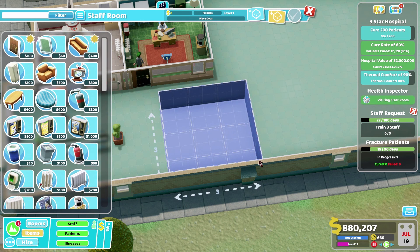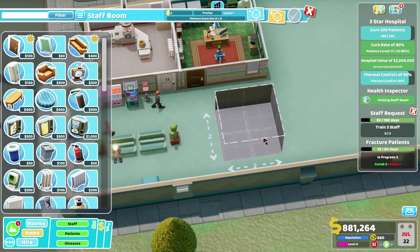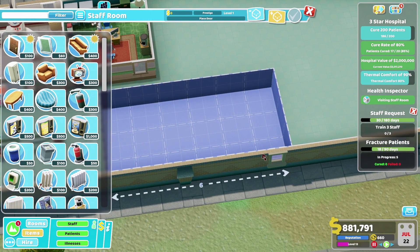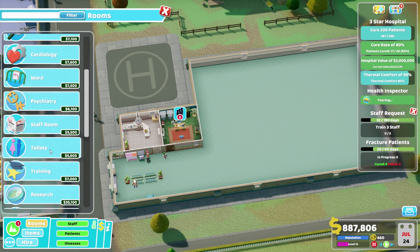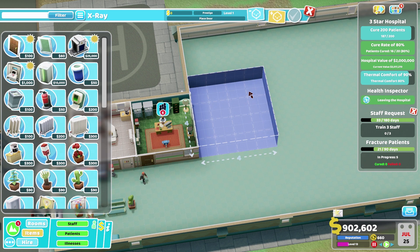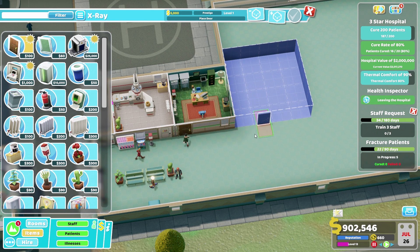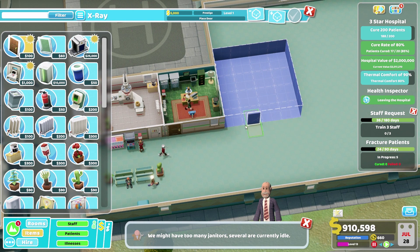There we are — slide it in right there, should be more than adequate. A staff room does not need access to a waiting area. We can find a better room for that at a later stage. Let's go ahead and build the X-ray, then we'll decide where we're going to squeeze in a staff room — we could get one at the top, or make this into a waiting corridor, I suppose.